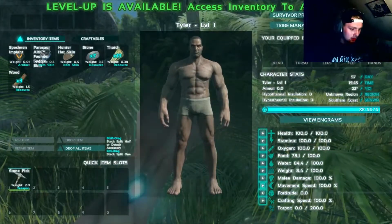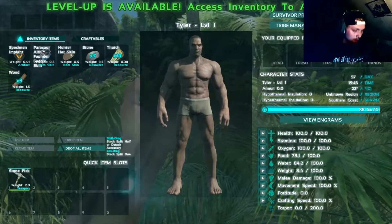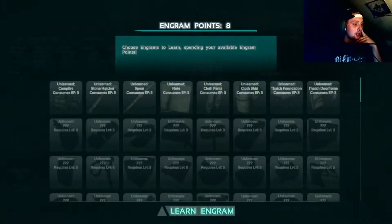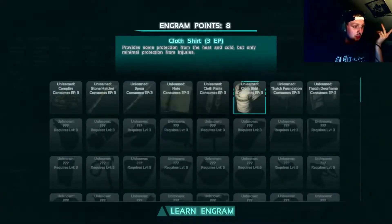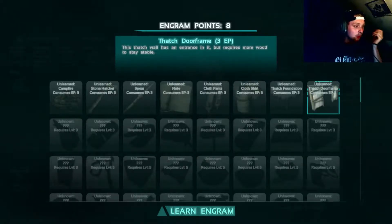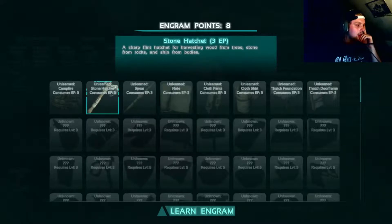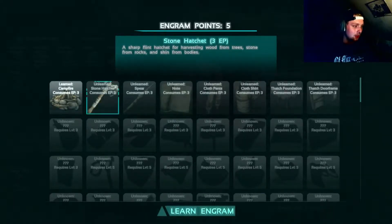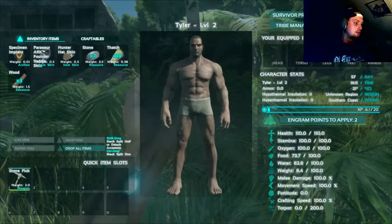A level up is available — access inventory to apply it. We can get crafting speed up, fortitude, movement speed, melee, weight, water, food — all that stuff. I'll go with health, probably one of the more useful ones. Then we choose engrams to learn using engram points: campfire for cooking meat and staying warm, stone hatchet, a shirt that provides protection from heat and cold, door frame, wall, foundation. The campfire is probably the most basic, so let's get that. We can create two — I'll do a stone hatchet as well.